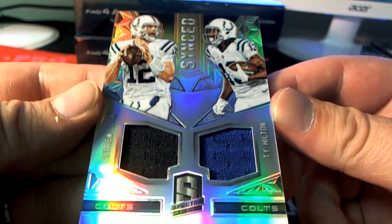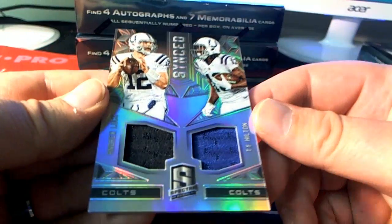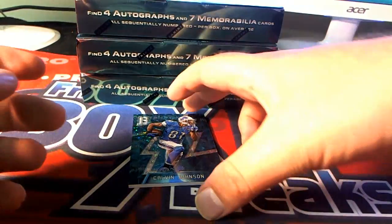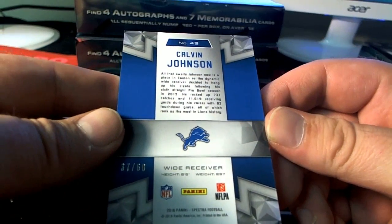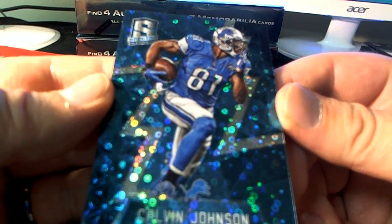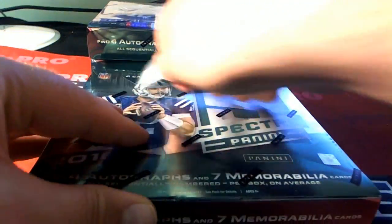Here we go — for the Colts, TY and Andrew Luck dual patch, 34 of 49. Indianapolis. Yes sir — that's David F. Here's a Megatron right here for the Lions, 37 of 60. Detroit — that'll go out to Joe F. Alright guys, there's our next box.